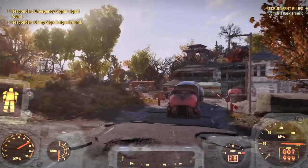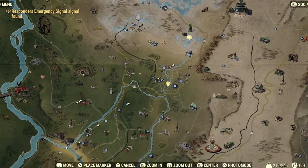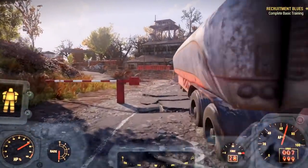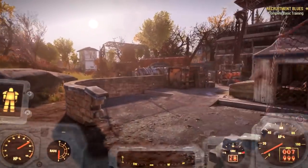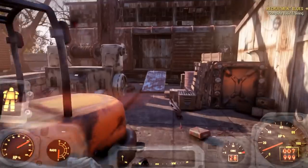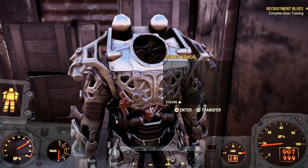This next area is a pretty well-known spot — a lot of people saw this spot in the beta. It is the Morgantown Train Yard, directly east of Vault 76, right straight down here as you can see on the map. If it is there, hopefully Bethesda blesses us again — you run straight ahead and there's going to be some scorched you have to fight, a lot of scorched. But if you run over here and inside this train yard, if we're lucky...